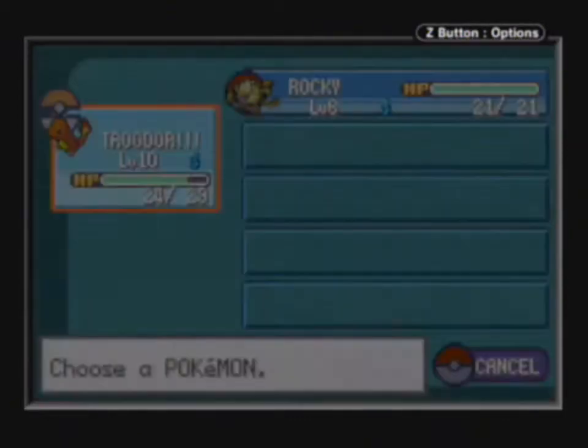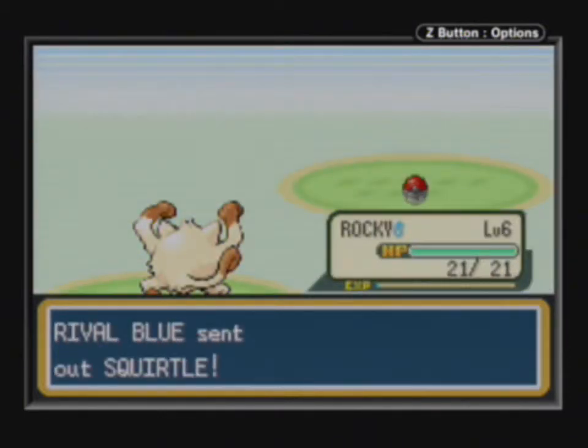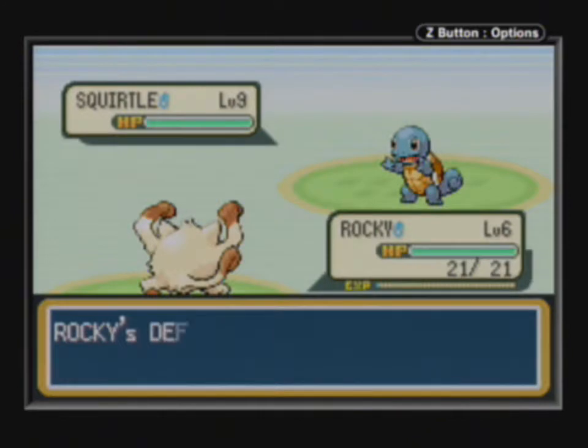He's going to send in Squirtle. This is why I wanted to level up Rocky a bit — so that he could get that fighting-type move that would be good against Squirtle. Let's go ahead and see exactly how much Low Kick does. I'm going to be really mad if it doesn't do anything at all.